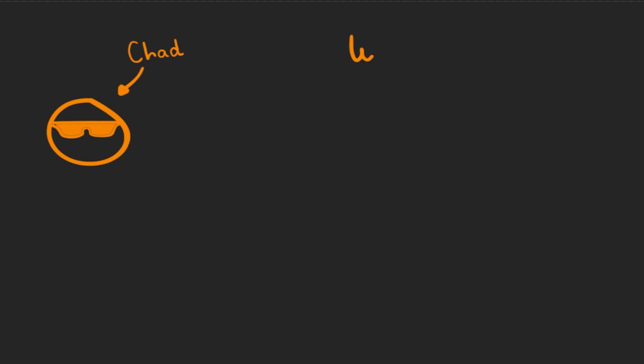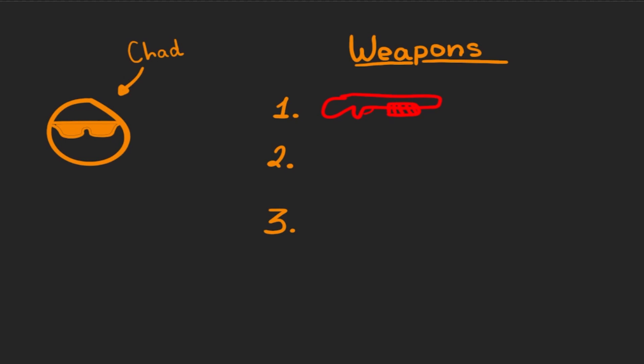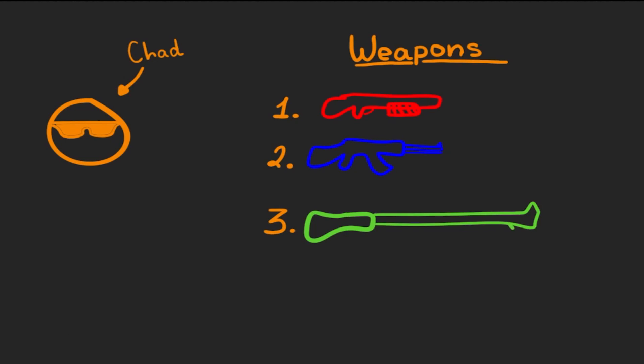Remember Chad? The MLG 360 noscoper from my previous videos with zombies. Who can be more knowledgeable about zombies than the guy who 360 noscopes them all day long? No one. Here is how it all works. Chad will have to choose between three different types of weapons: a shotgun, assault rifle, and sniper rifle.